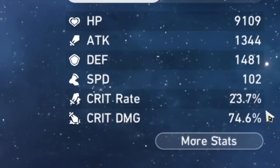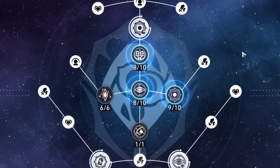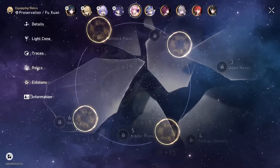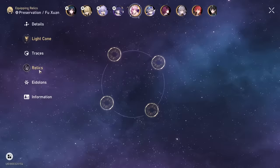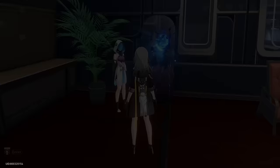For today's build I'm just trying to see generally how tanky she can be. I have about 23 crit rate and 74 crit damage — actually kind of high in crit damage but not crit rate. Trace-wise everything should be pretty good. In terms of relic sets I'm using two-piece Passerby, two-piece Longevous, with Broken Keel, just to get all that tankiness and healing up. I'm using a light cone that gives me the ERR, which I think is important, and I'm also on an ER rope, so I should have quite a high amount of energy regen.